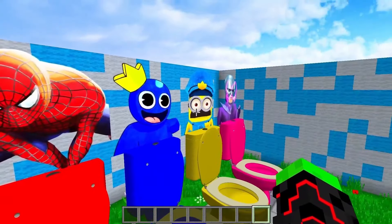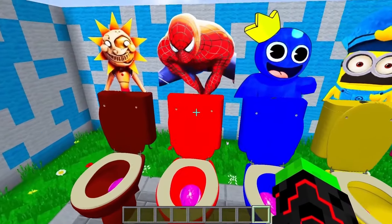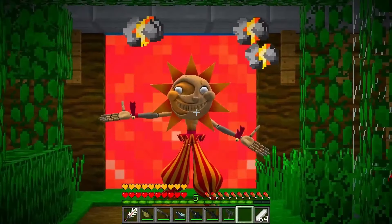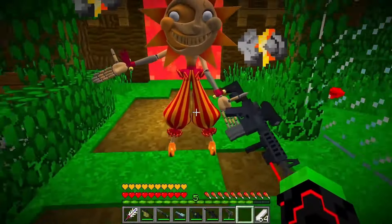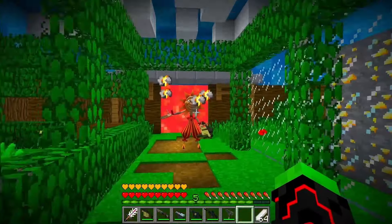I say we go to Spider-Man. Every one of these characters will be seen in this video, so give it a like, subscribe, and we're off to the red toilet. Let's jump. Look, sunshine boys — his hands are on fire, the animatronic. What do you want? Where'd you get the gun? I thought I only had guns. No, I already have that.